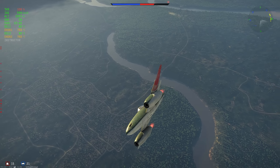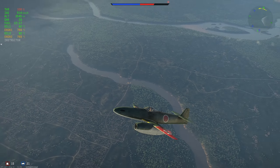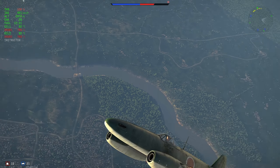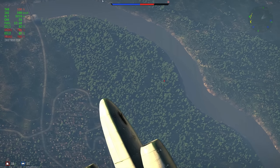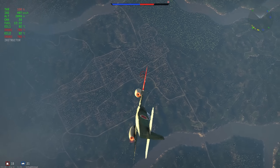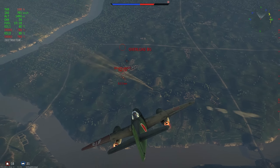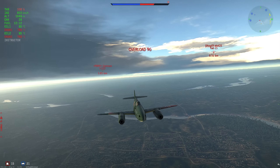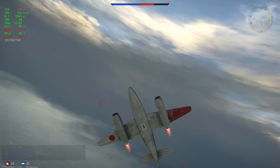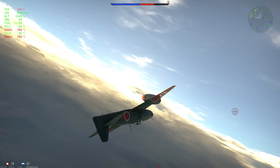His top speed is about 600 IAS at his altitude, maybe a bit higher — 700 on the deck roughly. I do this slight climb away and then pull over him, and I'm a lot higher than him now. You can really see the amount of energy I have over him right now. I completely whiffed that shot — I didn't calculate his turn well enough. We were going the same speed on the deck about a minute and a half ago, and now he's completely energy trapped with very little he can do.